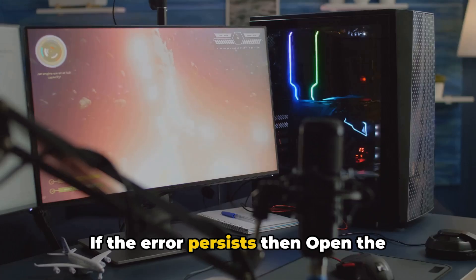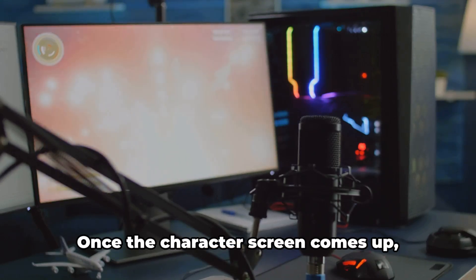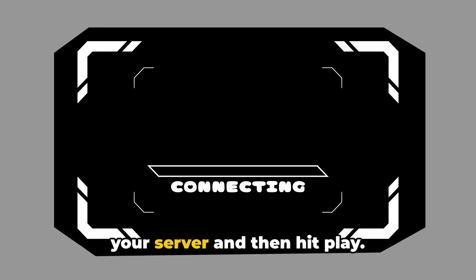If the error persists, then open the launcher. Then select your server and select load. Once the character screen comes up, select change server. You can use the search function to find your server and then hit play.